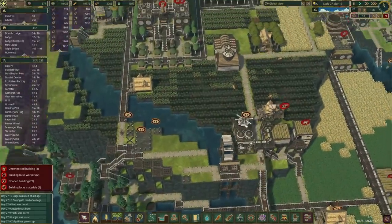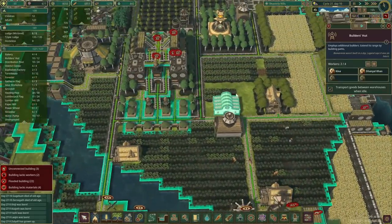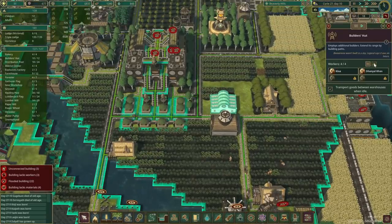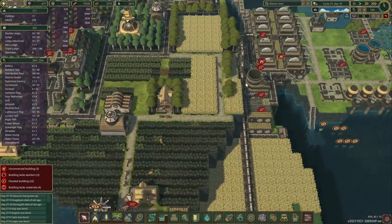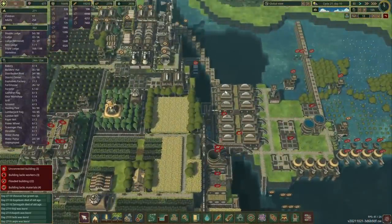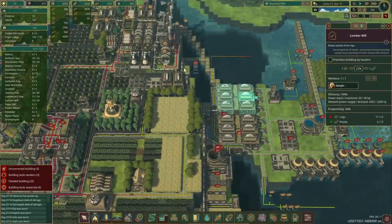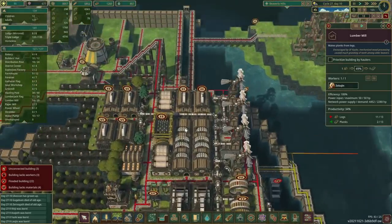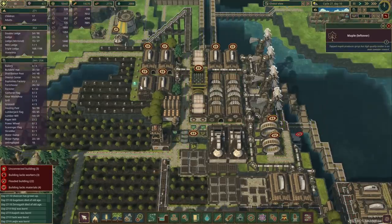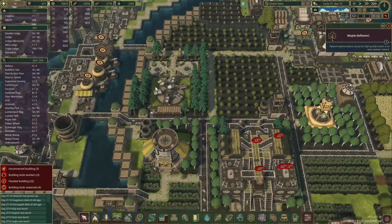What I've done is I've already cleared out the carrots and also constructed this builder's hut over there, so we should hopefully soon get some more beavers to come and work for us. Let's have a quick look at our plank situation — that seems to be good. I've also built a couple more gear shops but it seems we just don't have enough beavers.